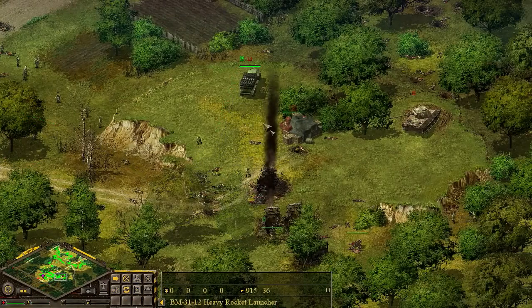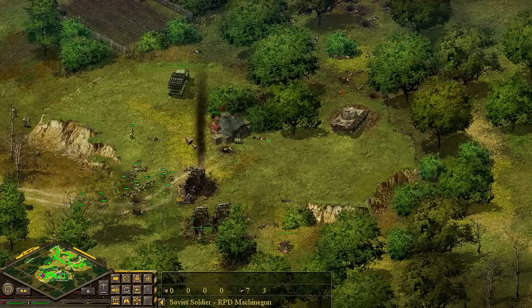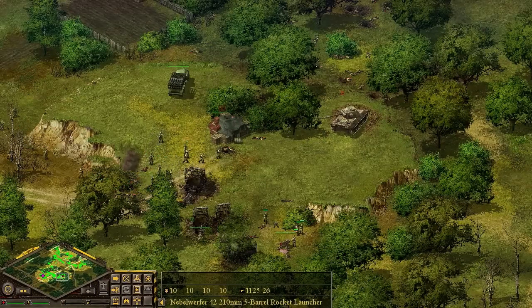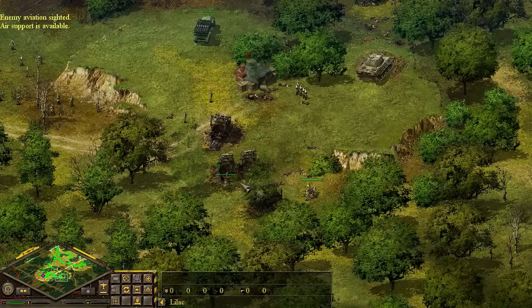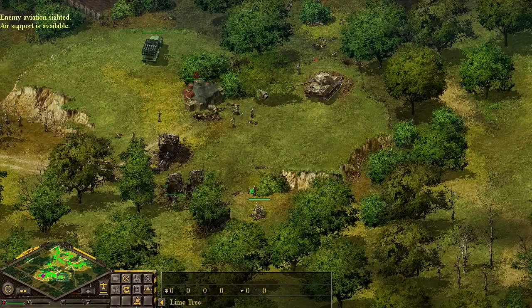Looks like they were trying to get some of the Nebelwerfers out of the way. We may have actually lost one of our Katyushas there. Let's go ahead and run up and destroy this Panther and crew these Nebelwerfers, and we'll try to fire them at those two tanks there. Just like in Men of War, you can capture enemy equipment in both games.